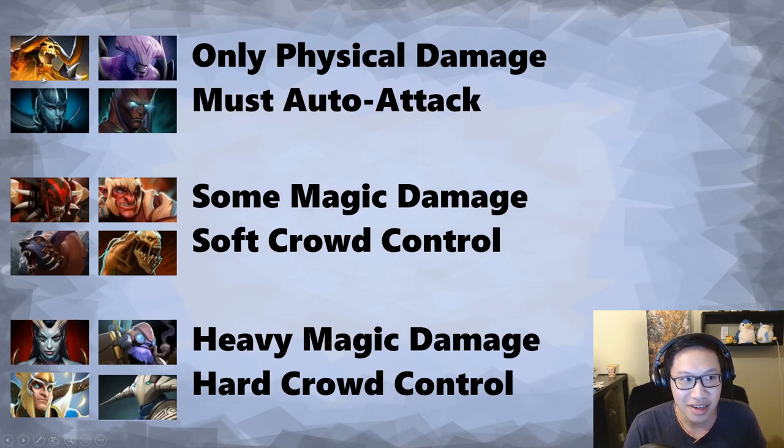A game might very well have both Clinkz and Queen of Pain — that puts us in a tough spot. It comes down to: how are you dying in these fights? Is Queen of Pain always hunting you while Clinkz is doing other things? Then Ghost Scepter isn't going to save you. But what if Queen of Pain has been ignoring you and Clinkz is the one who keeps finding you alone and killing you? Then Ghost Scepter is pretty good. Some games might have four physical damage dealers and one magic dealer, but if the magic dealer is the one killing you every time, Ghost Scepter won't help for that particular game.